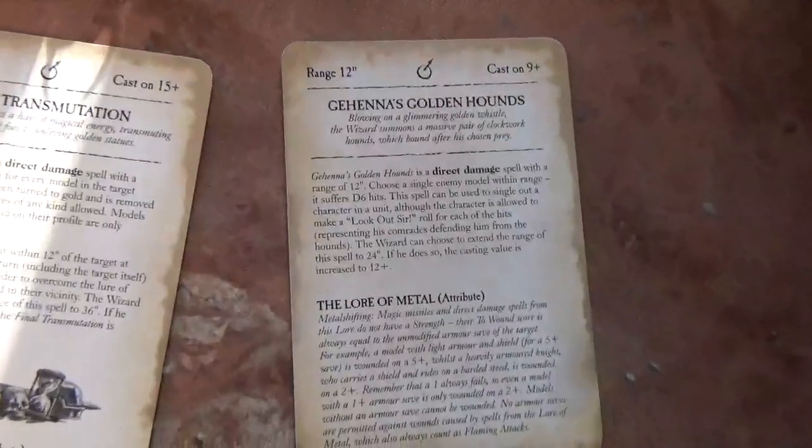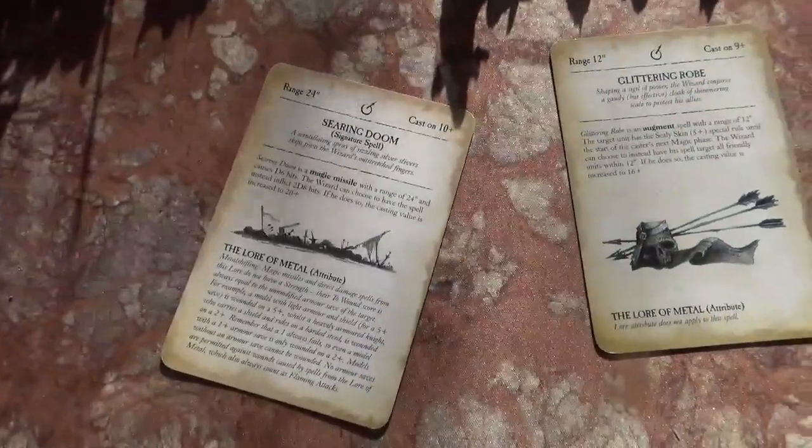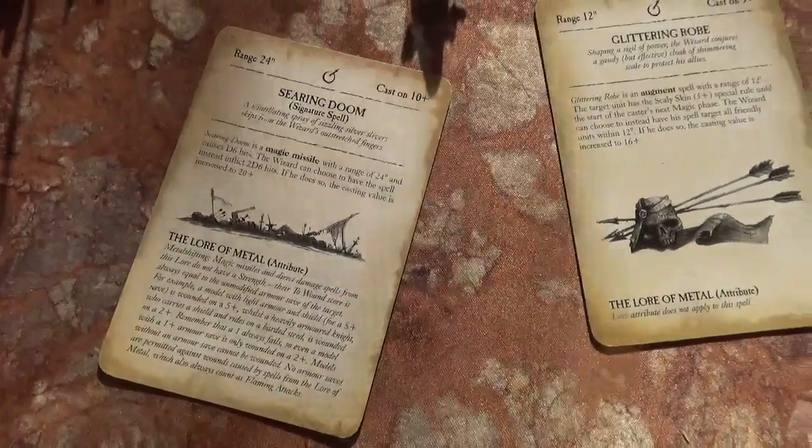My level 4 rolled up Final Transmutation, Gehenna's Golden Hounds, Enchanted Blaze of Iban, and Glittering Robe. With the Chaos Familiar I also get Searing Doom.